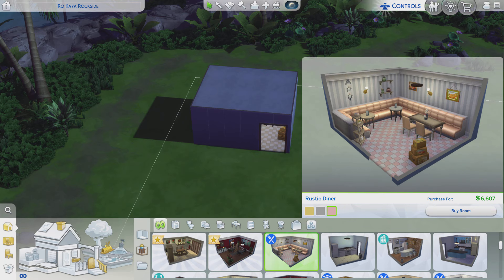Greetings! I am Harry Larry from Gary and this is episode 304 of The Sims 4 Maxis Rooms. In this particular stylized room, it's called Rustic Diner. It comes from the Dino Pack and it's worth roughly about $6,600.